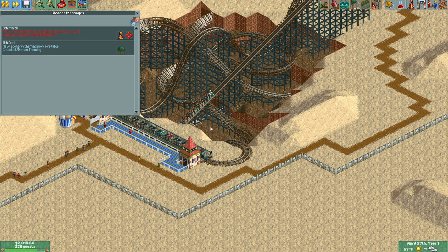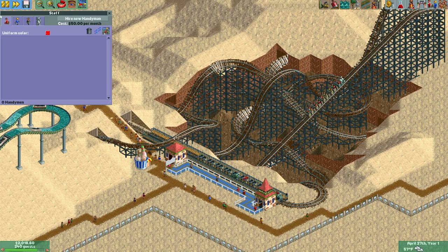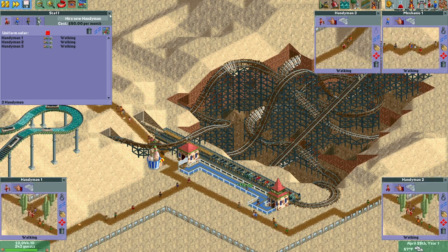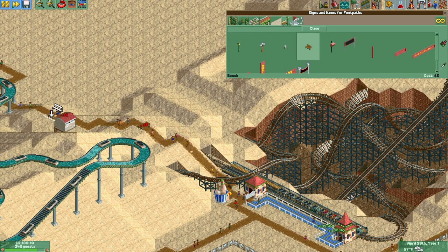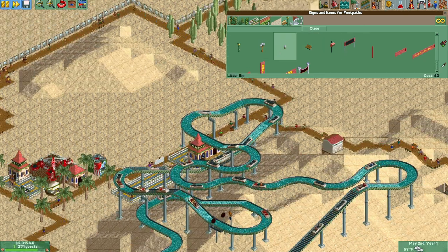Speaking of flat rides, we unlocked classical theming. Something I forgot to do is hire staff — let's hire one mechanic and a handful of handymen. And let's get some benches and garbage cans in place so people can rest their weary legs. We only have one kind of garbage can — that's annoying.